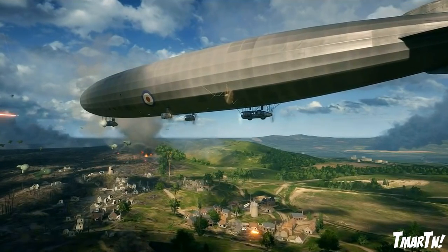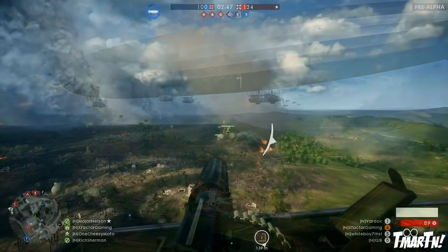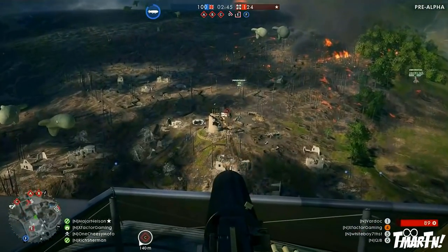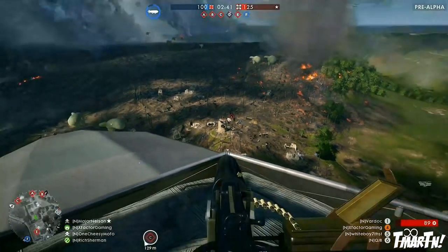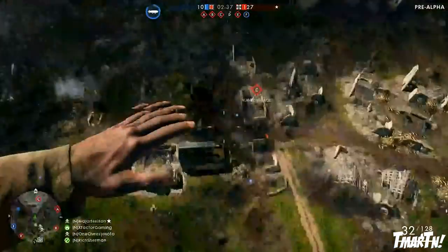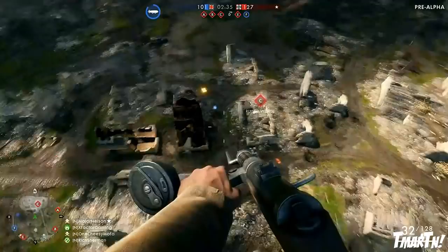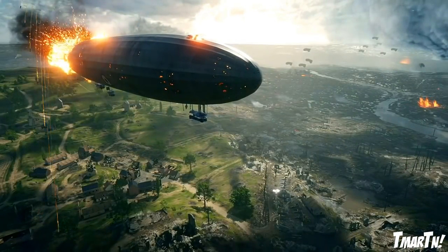You guys can see throughout this gameplay that they will take it down and it's going to end up falling to the ground, which is really cool. Little side note: this guy spawned into the zeppelin and used it as a method to get down toward the ground — he jumped out, parachuted down, got to the objective and killed an enemy, which I thought was really cool. But anyway, this is the little cut scene where they actually destroy this blimp.